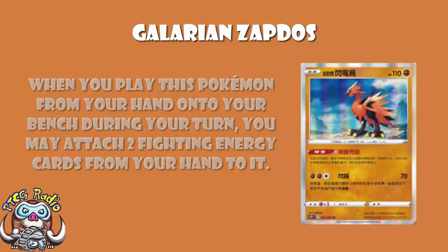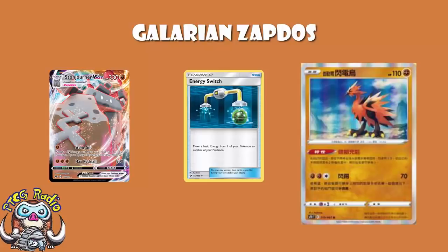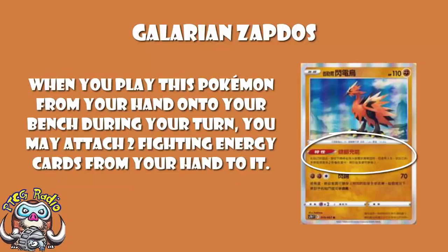But you've still got Energy Switch. And bearing in mind, Fighting Pokemon in terms of energy acceleration are trash. I love me some Fighting Pokemon, but let's not pretend we've ever had even remotely good energy acceleration. Now maybe we do. Stonjourner VMAX, just as an example — three energy, 200 damage, 330 HP, big dude. Well, now all of a sudden, turn one we attach an energy, turn two we energy switch from a Galarian Zapdos, and we are there. This is now just one turn faster. That's how we need to think about Galarian Zapdos — not build a deck around, but as giving you a little boost, although it's not limited to once per turn and Scoop Up Net is a thing.